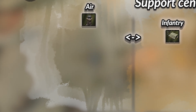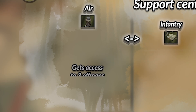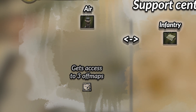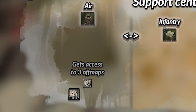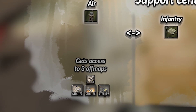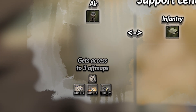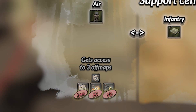Beginning with the air support center, you natively get access to three off maps, no matter what battle group you pick. The off maps — a free recon run with a large cooldown, a 60 munitions strafing run, and a 90 munitions dive bomb — make this selection great for team games, as you can support teammates and be present across large maps.